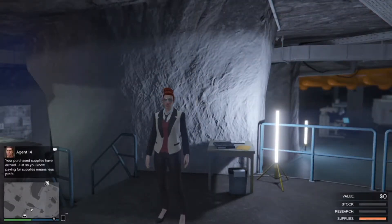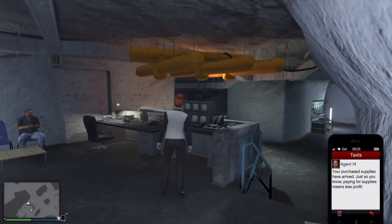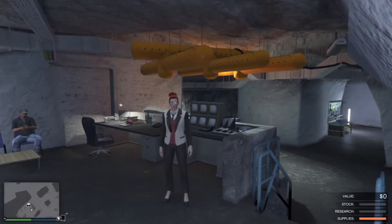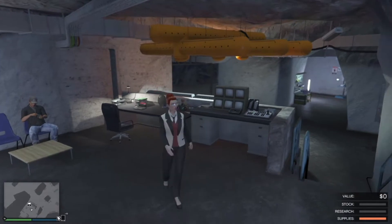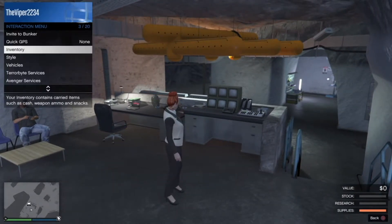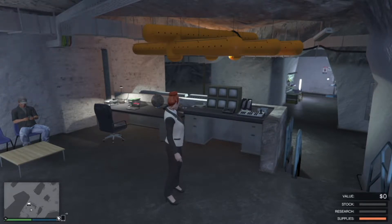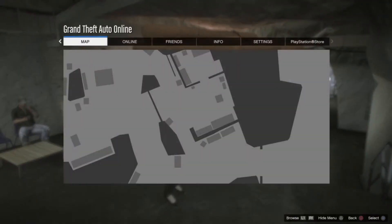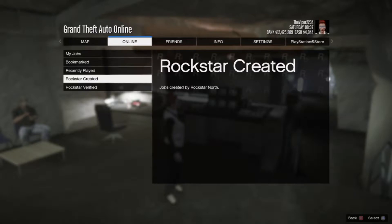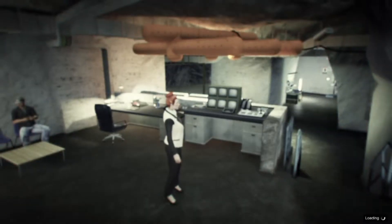Alright guys, as you can see my supply has arrived. It took me about 10 minutes for the supply to arrive. Now you could go AFK for two hours and 20 minutes, but before you go AFK make sure you're not registered as CEO or MC so you don't get raided for your other businesses.